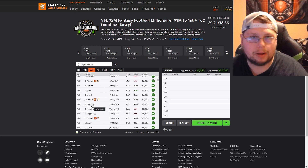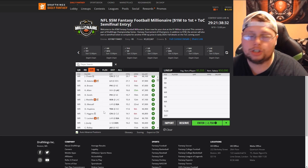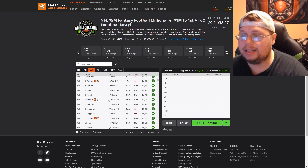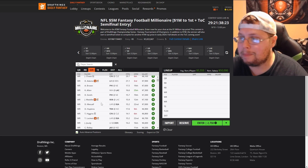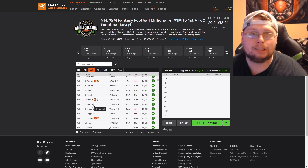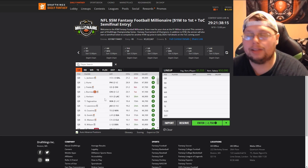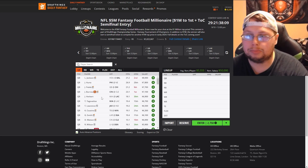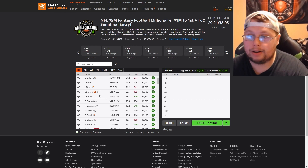Take DK Metcalf against the Rams at 7000 — say there's quite a bit of ownership on him. His matchup is really good, you'd expect him to be one of the highest scorers. But what you want to focus on in tournaments is finding players that aren't going to be heavily owned. You're not always looking for great matchups — sometimes good matchups, sometimes even bad matchups. That's the way to go.